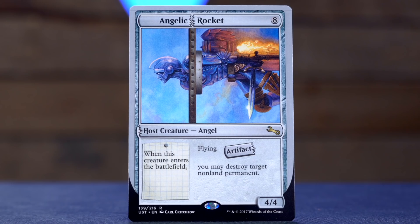And a rare — as predicted at the top of the show, it's Angelic Rocket. Eight mana for an artifact host creature angel. It's a 4-4 with flying. When this creature enters the battlefield, you may destroy target non-land permanent. And if you get to augment onto this and repeatedly destroy target non-land permanent — terrifying. You've built a fantastic machine with any kind of rocket. It also stays an artifact angel, which is fun. Windmill slam that one in draft.